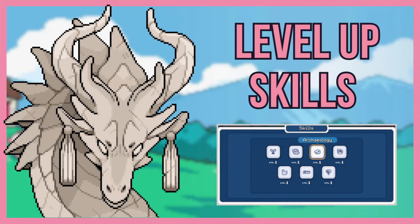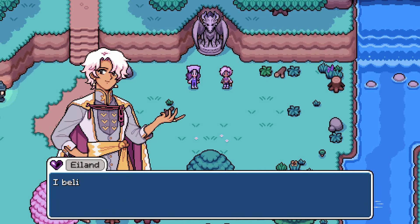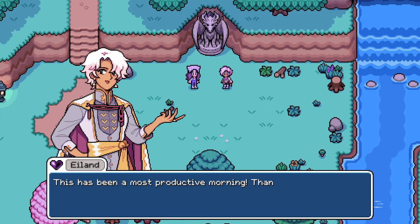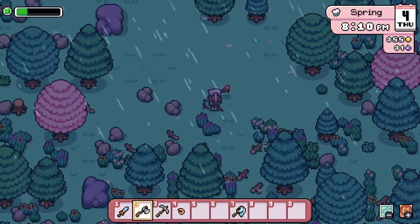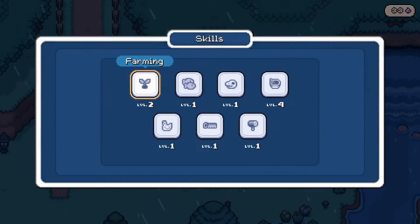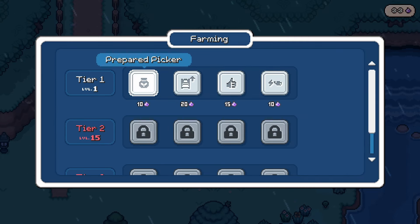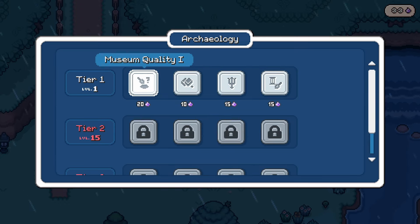Number six on the list is leveling up your skills. Remember the cutscene with Eiland that got you the axe? Later that night you'll have an interesting dream with that dragon statue — that's where you can go to level up your skills by using Essence. Essence is obtained by doing different activities such as foraging, farming, fishing, mining, and cutting wood. You'll notice little purple orbs appear that you collect with a chime sound. Visit the statue whenever you have enough Essence to level up a skill. You can also check your Essence status while playing right underneath where your money is displayed.